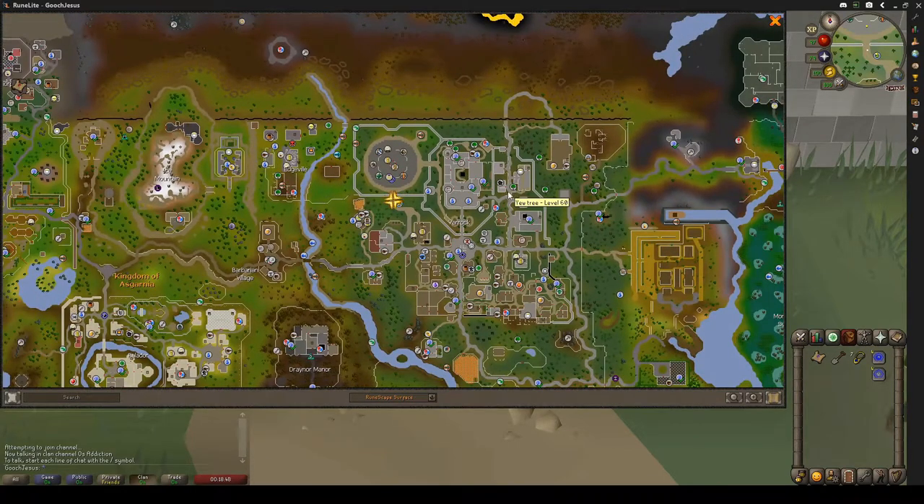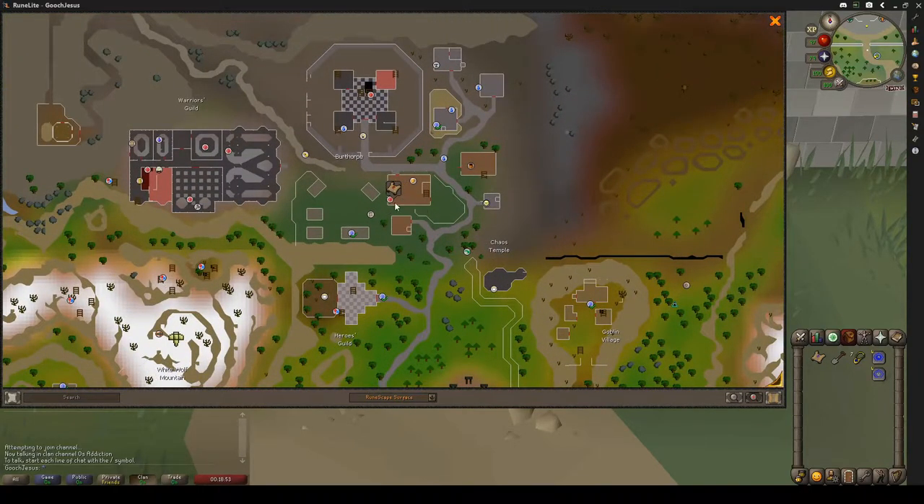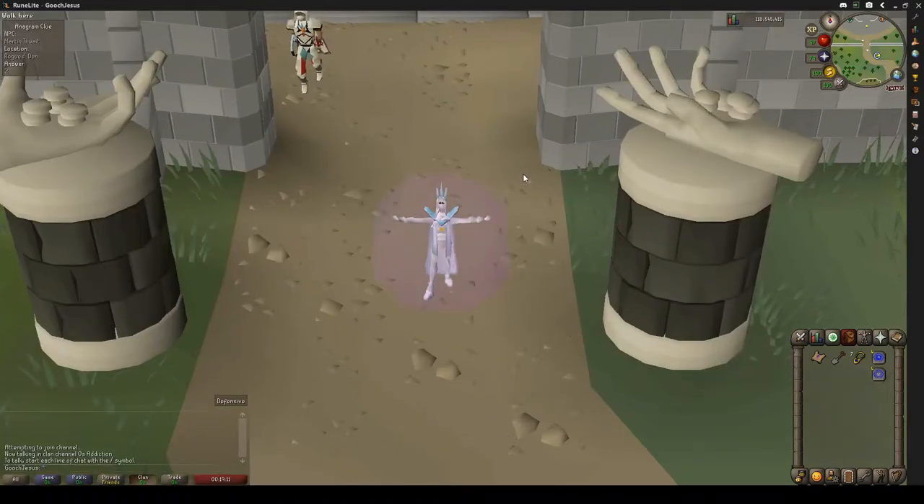On the map here, we're just going to click there. You're going to be going into the Rogue's Den in the underground part. You can teleport here via a games necklace, or if you're bougie, you can use the combat bracelet to the Warrior's Guild — they're both extremely close. Rub the games necklace, click the first option, go to Burthorpe.